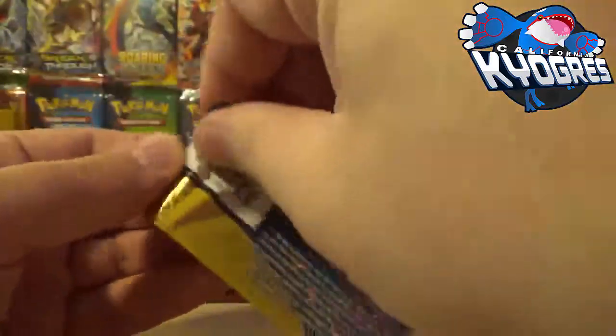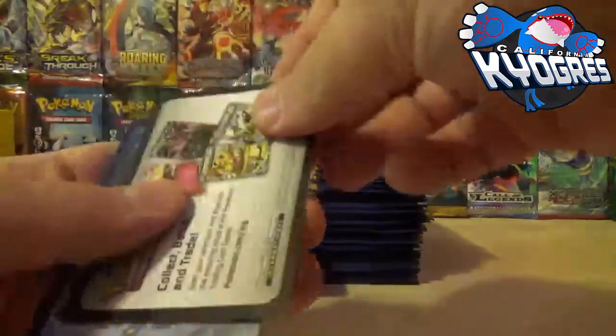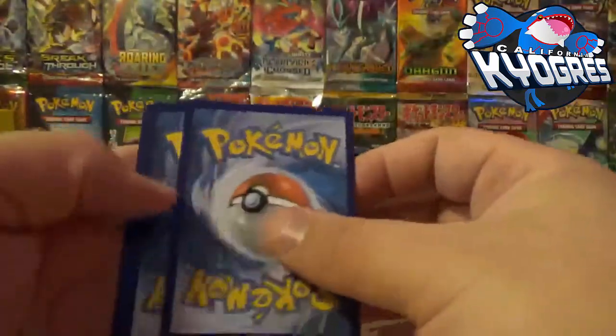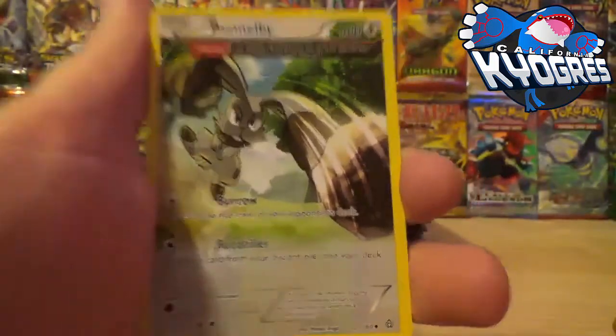I'll demonstrate first with this Groudon pack. Now, there are no code cards in here — these are just little inserts that they put in that promote different series. So if I move this back card to here, we get a Staryu which is a common, a Bumblebee Ancient Trait which is a common, and then our mystery card is a Volbeat common.